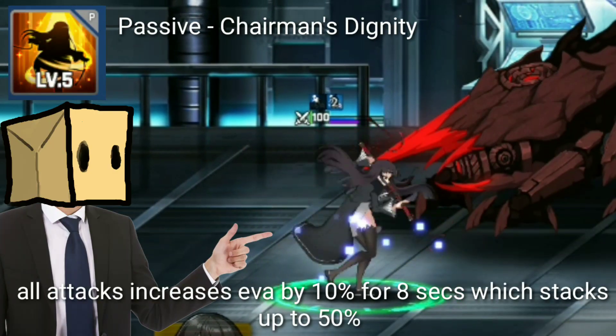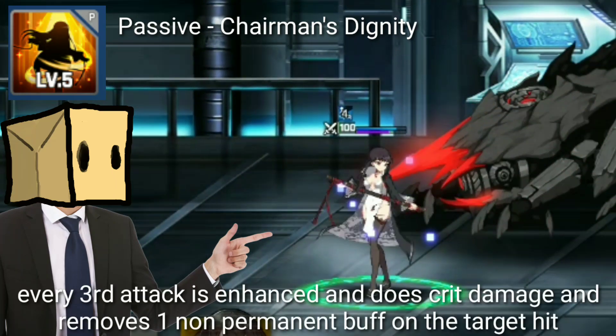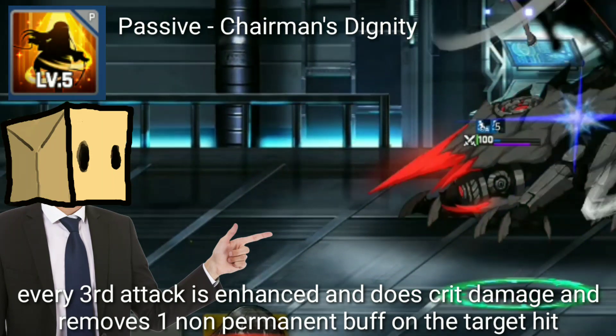Her passive allows all attacks to increase her evasion by 10% for 8 seconds, which stacks up to 50%. Her every third attack is enhanced and does crit damage and removes one non-permanent buff on the target hit.